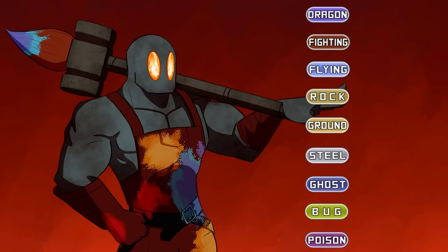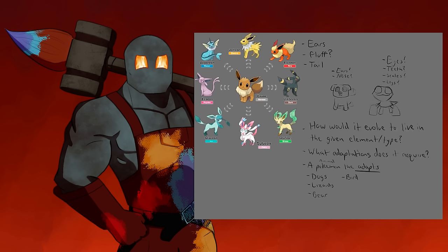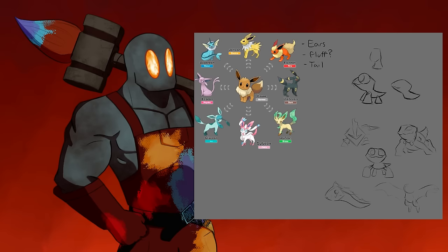That is: Fighting, Flying, Rock, Ground, Steel, Ghost, Bug, and Poison. Today I'll be designing the first three, which just so happens to form a perfect type triangle. The conceptual phase for this line of Fakemon was kind of hectic. I spent a lot of time trying to figure out the base animal I wanted to apply these evolutionary changes to.